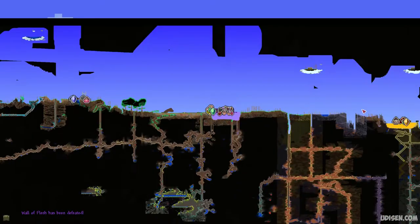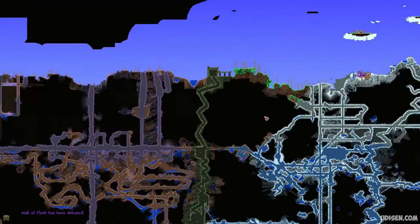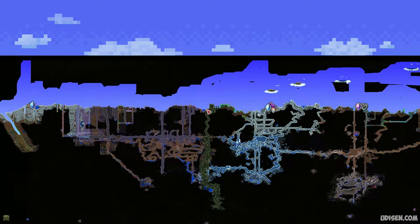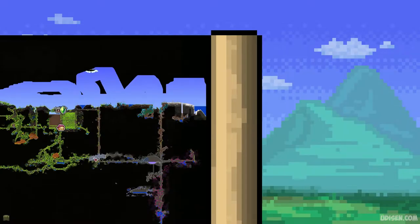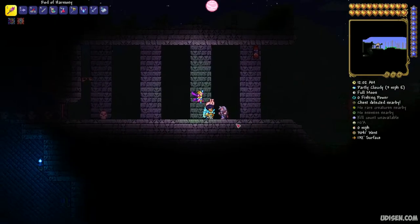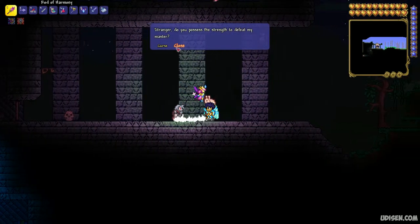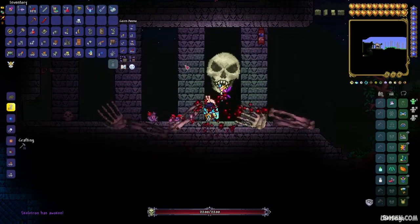Here, find the dungeon structure, which looks like this on the surface. You can find this structure in any biome, always on the surface. Wait for nighttime, then find the Old Man at the dungeon entrance. Talk with this Old Man and press Curse. Kill this creature — Skeletron.